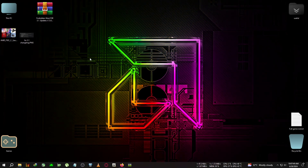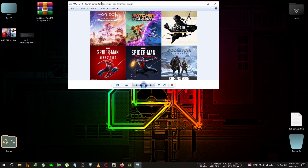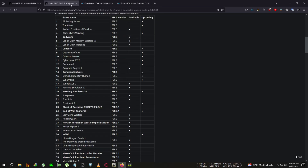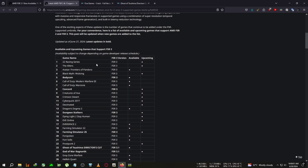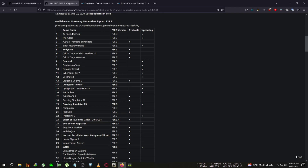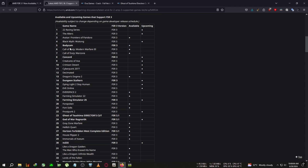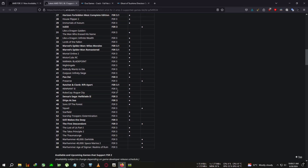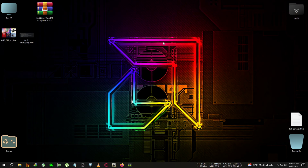Today we're going to test it on Horizon Forbidden West, which has been long overdue — this game deserves an update. The FSR 3 mod is currently supported on six games. They've listed games that will support FSR 3, like Avatar, Eve Racing, God of War Ragnarök, and others. Some games have already been updated to 3.1 and some are still on FSR 3. I'll put the link in the description. Let's begin this modding video without any delay.